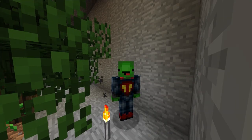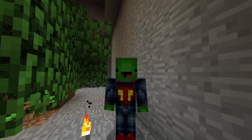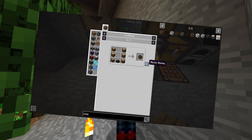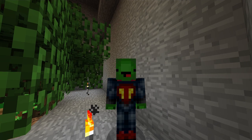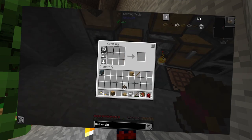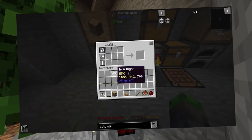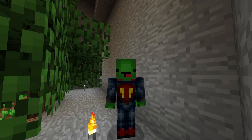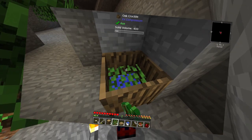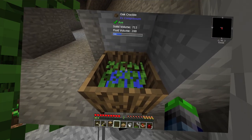Welcome back to another episode of Stone Block 2, Season 2. Off camera, I made an oak crucible, put some leaves in it, and we started making water. While waiting, I made a heavy sieve and got a repair talisman as a quest reward. I also made a bucket, waited for the water, put more leaves in to make more water, then made a spot for an infinite water source and made some dust.